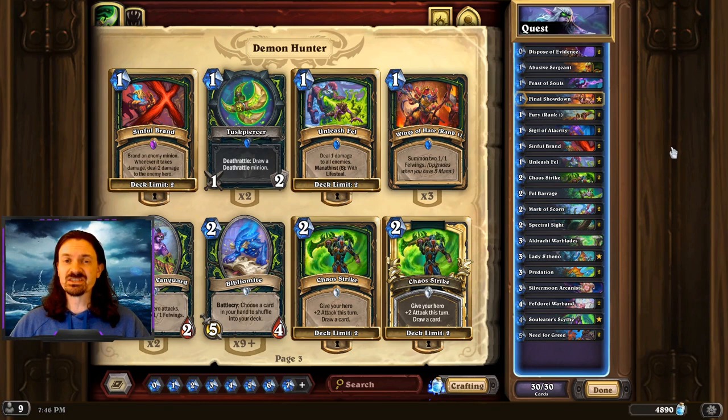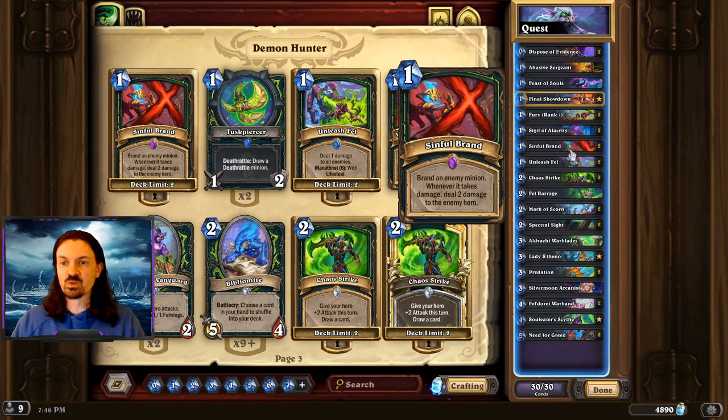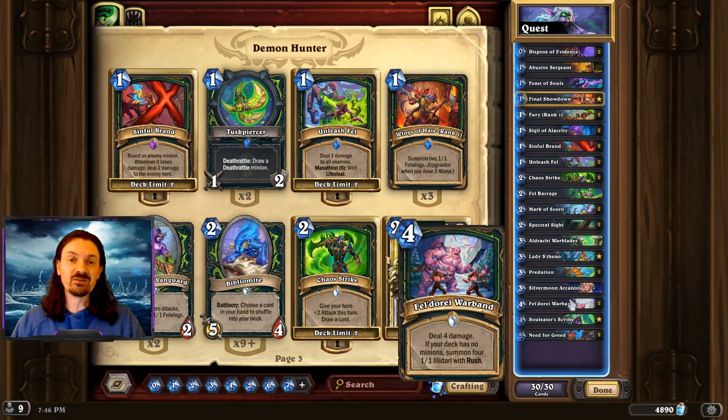Before we go any further, I'm going to give you just a couple of the basics. One thing I always like to keep in mind with any deck I'm playing is how does the deck win games. This deck can actually win in three different ways. The first way is just by hitting your opponent in the face and using spells on your opponent's face to kill them. Way number two is going to be with a combination of Felderai Warband as well as Sinful Brand. You can double Sinful Brand a minion, send the Warband face, and trade four minions into the branded minion — that's 20 damage. A lot of classes taking that much damage are just going to lose on the spot.